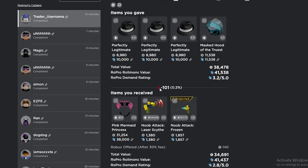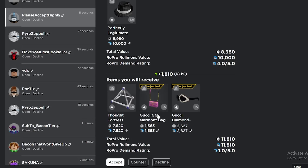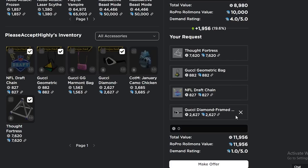To get rid of three legits in one trade is amazing, and Pink Mermaid isn't bad either. Even though these two are projected, it's not terrible — it's like 9.6 for legit. I'll see if I can do something a little bit better — I'll do the bag and send that if he wants it.